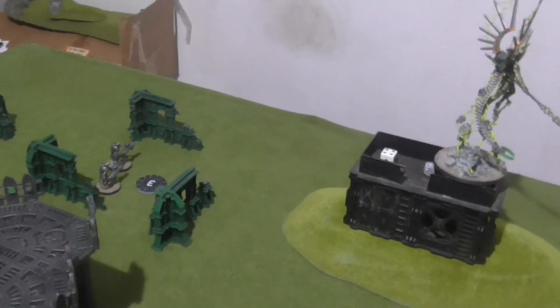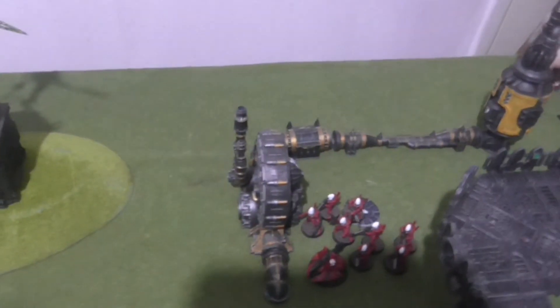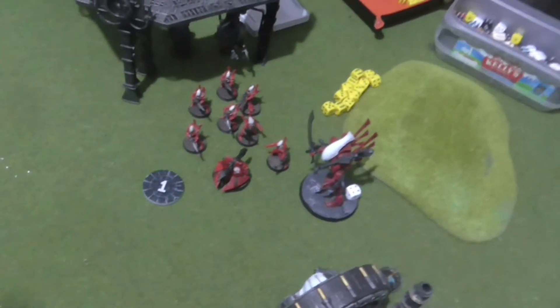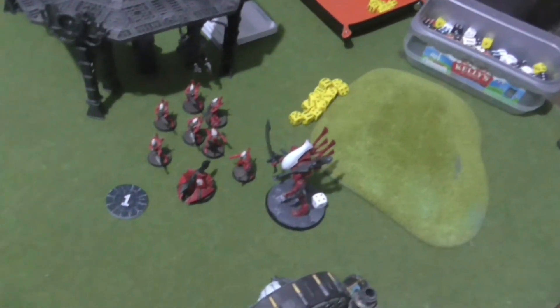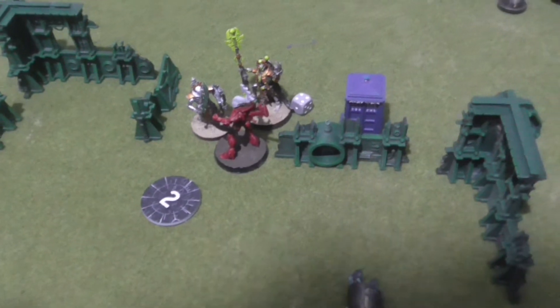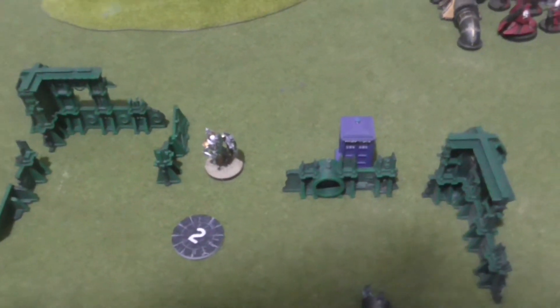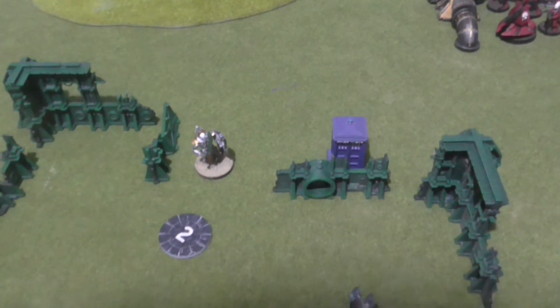In Necrons turn four, all that moved were the two units over here. In Powers of the Katarn I killed the Farseer and finished off that other model. In the shooting phase I killed three of them and did four wounds on that unit. In the combat phase, the Wraith Blade managed to kill Imhotek — he tried to resurrect but failed — but then the Lych Guard killed the Wraith Blade.